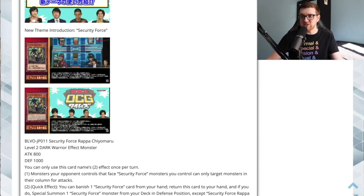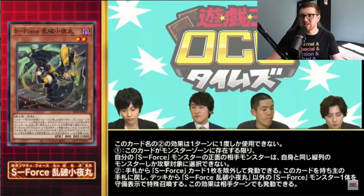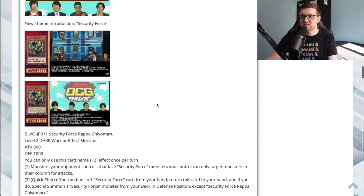First up is Security Force Rappa Chiomaru. This is the Chiomaru right here — pretty cool artwork. It is a Level 2 Dark Warrior effect monster, 800 attack and 1000 defense. You can only use this card's second effect once per turn. First effect: monsters your opponent controls that face Security Force monsters you control can only target monsters in their columns for attack.